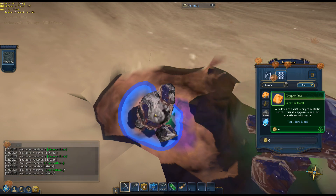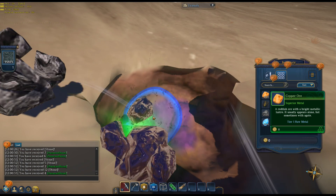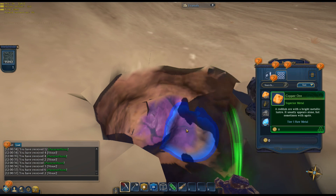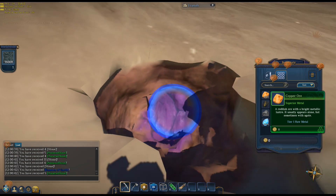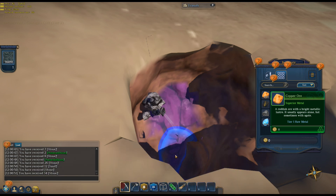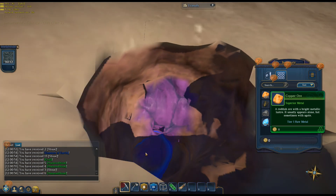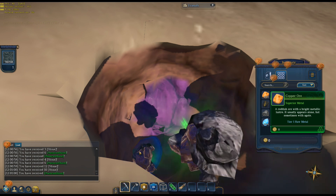I should probably make that tungsten pick first — that will help tremendously with mining speed. Even though I want to make five or six things, the first thing I should do is make that pick. Upgrade my pick and then go back and mine everything else because that's going to save me tons of time. That's the whole point of getting that pick first — you want to save as much time as possible.